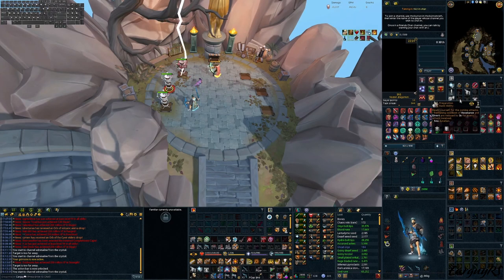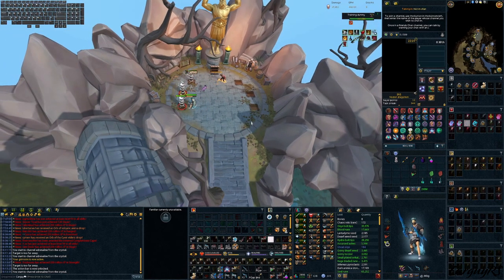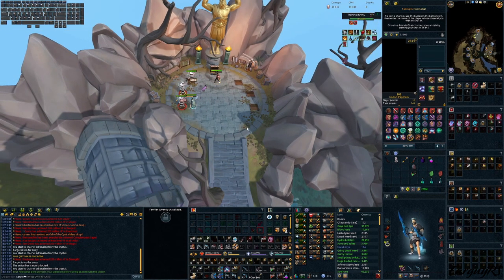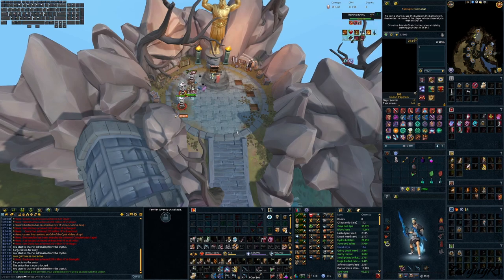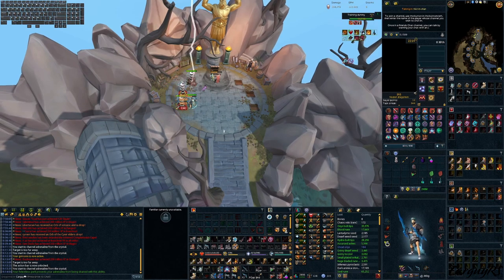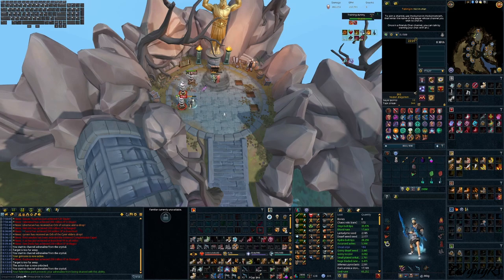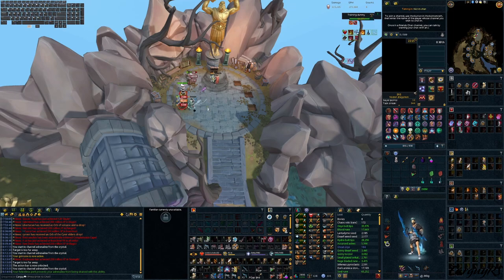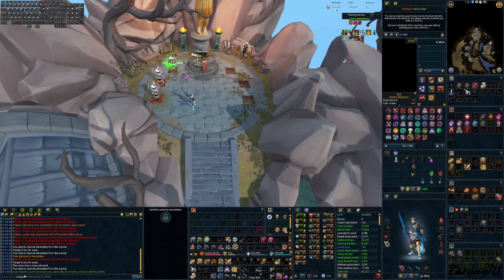Starting with a non-Apot Zerk: activate Zerk, TC Barge, Freedom main-hand 2H auto, get off the Hurricane, bleed Assault, then build adrenaline for Overpower, go for Destroy, let that play out, Decimate, Cleave, go for a 2-hit Flurry, and finish with a second Hurricane. That's the typical non-Apot Zerk rotation.